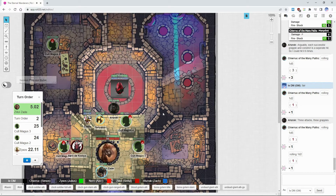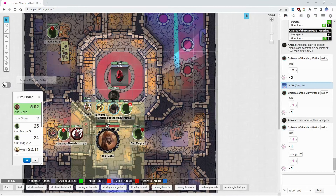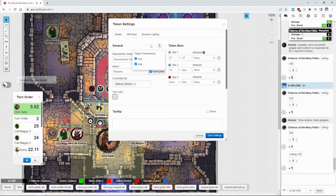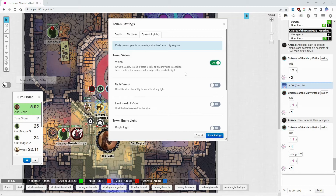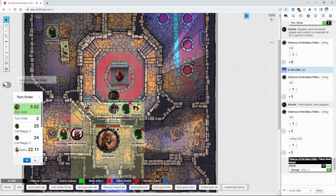Falcon is moving its token. Falcon is going to attack with its beak. Missed. Moving the token back. It has low light vision — tell me if you can't see vision from it.